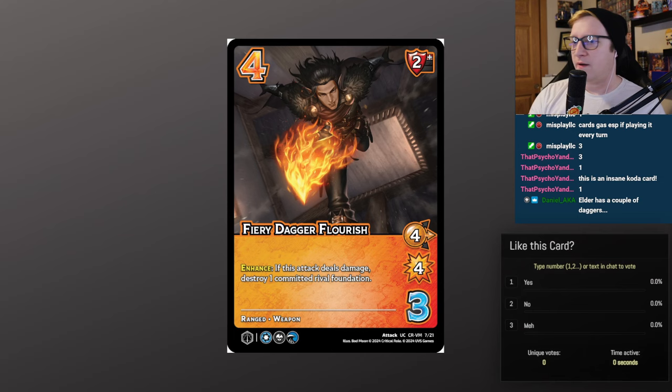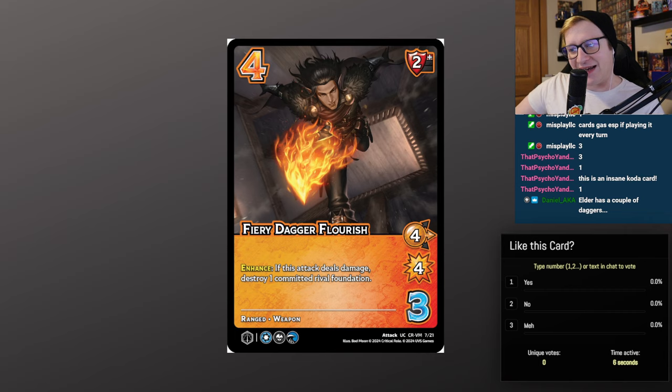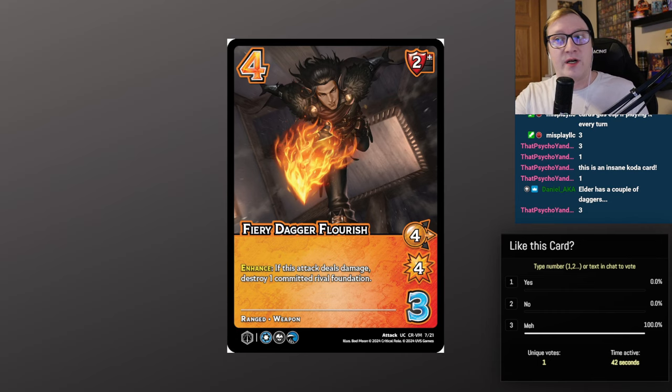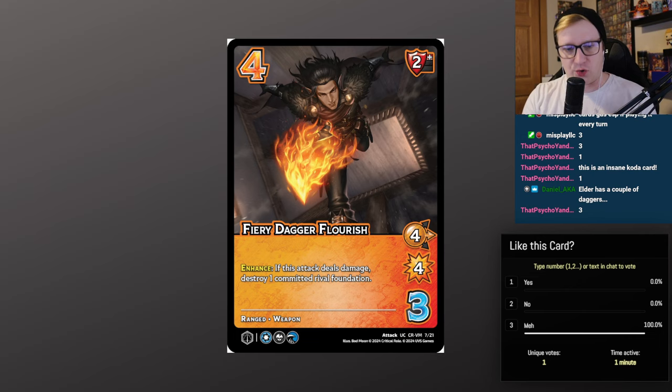Fiery Dagger Flourish — 4/3, 2 high block, 4 mid for 4. Enhance: if this attack deals damage, destroy one committed rival foundation. Ranged weapon, has all of his symbols. I think this card is very good. We've already seen two of the three attacks shown just say 'destroy a foundation,' which is just a really strong thing to do. Especially if Fiery Dagger Flourish is the first move you play — imagine my opponent has two committed foundations and I just go flourish, flourish — destroy, destroy. This card makes me excited to bring back destroy-foundation tribal.